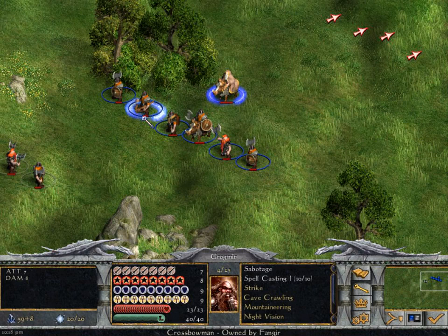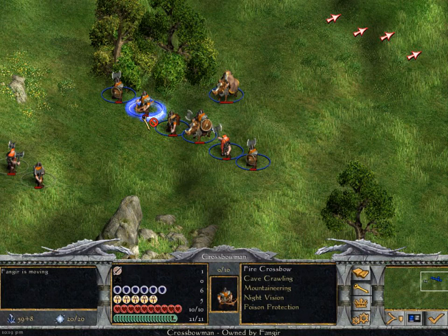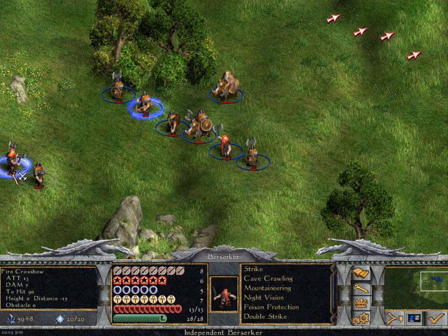Combat works very similarly to Age of Wonders 3, if you've played that game or watched any videos of it. One big difference is that ranged weapons can miss. In Age of Wonders 3, ranged weapons don't miss - they just may not do very much damage depending on circumstances, but they'll always hit something. In this game they can miss, and range has a lot to do with it, as does terrain.